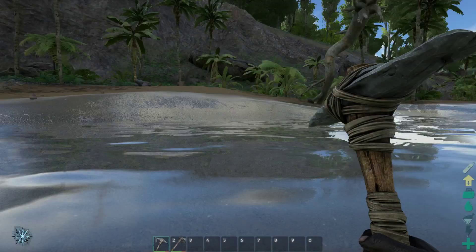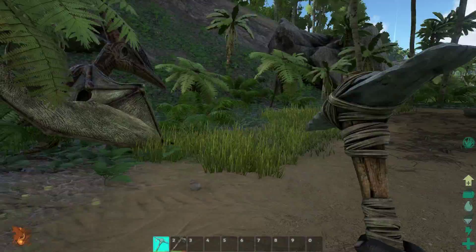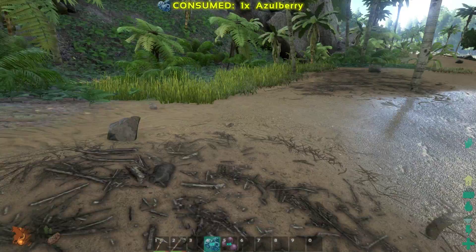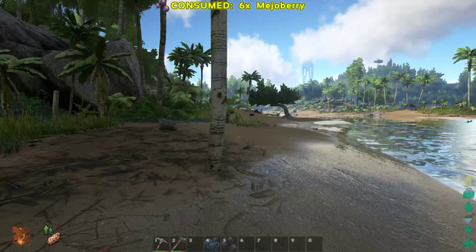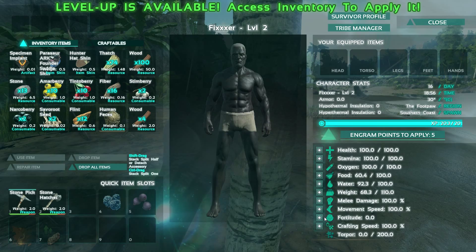There's a pteranodon! Let's get some food in my bar — Azulberries and Majoberries. I leveled up. I don't know what fortitude does, and I'm not sure about torpor or water and food. So I'm going to go with weight again.